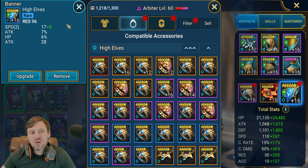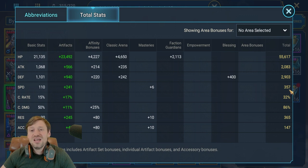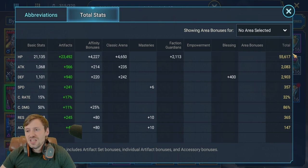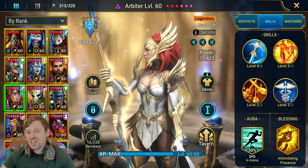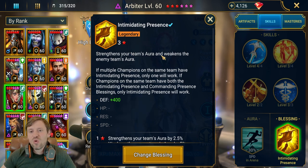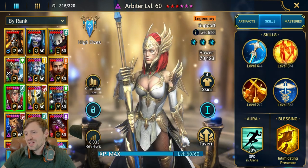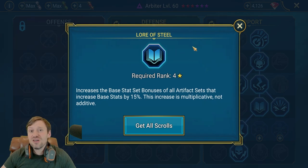My Arbiter's banner — I wish this was a triple or quad roll; she's quite slow at only 357 speed. I definitely need to start farming Dragon more to bump up that speed. Once you've got as much speed as you can, start focusing on HP, defense, and resistance — as much HP and defense as possible to give her survivability if you don't go first. Intimidating Presence is the only way to go, as increasing your aura means a better chance of going first. The key mastery is Lore of Steel — just trying to make her as fast as possible.